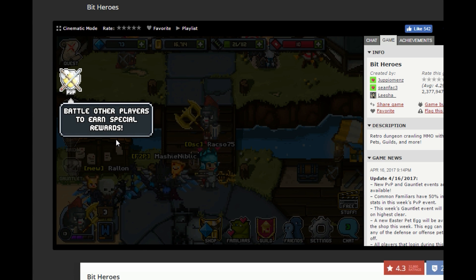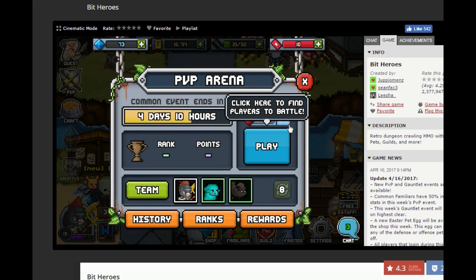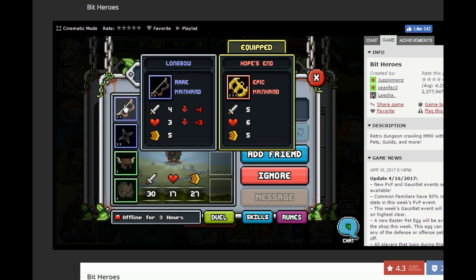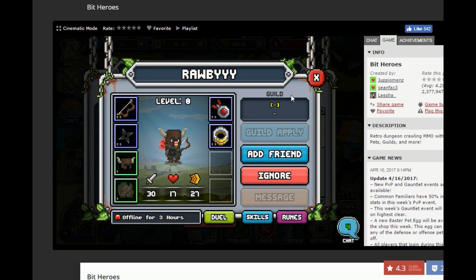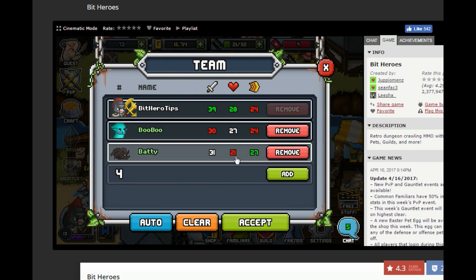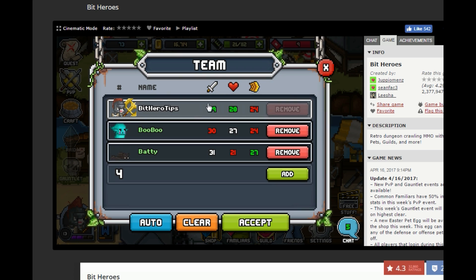It looks like we unlocked PvP — I guess level 13 or that flag is the trigger. 'Battle other players during special rewards.' We're going to walk through PvP here. You can look at the players, check their stats and see how they compare to you, and then you can fight one. It looks like we can add another familiar, but we don't have one yet, so we need to catch one ASAP.